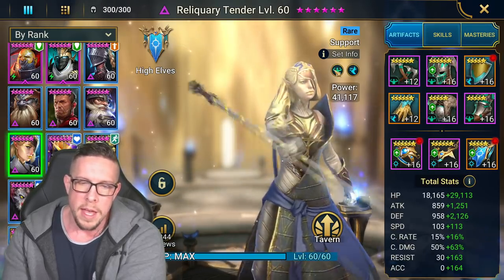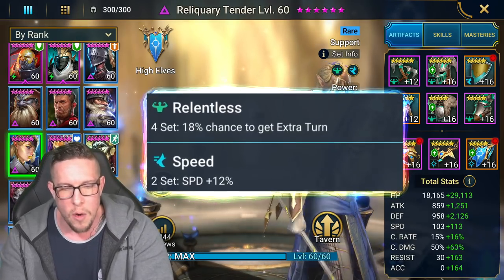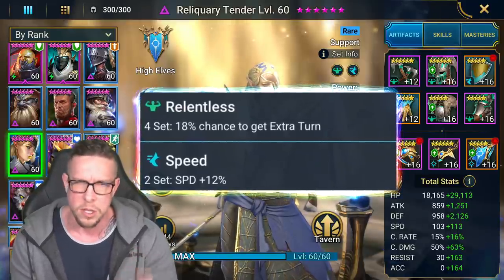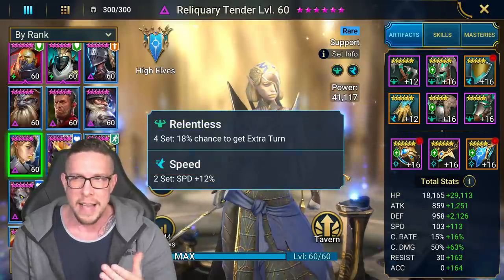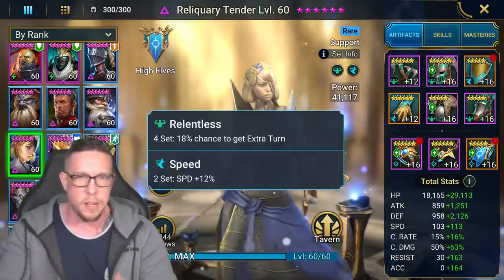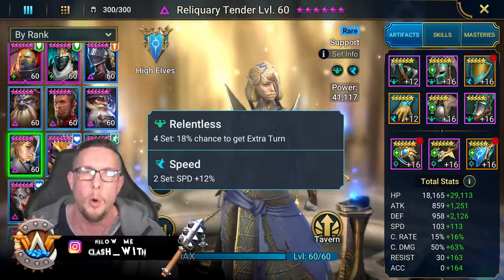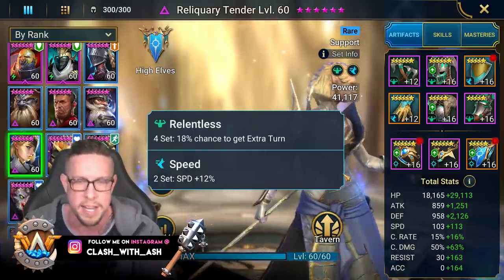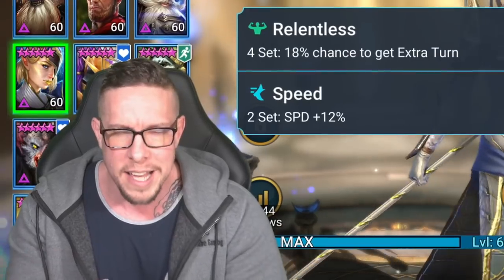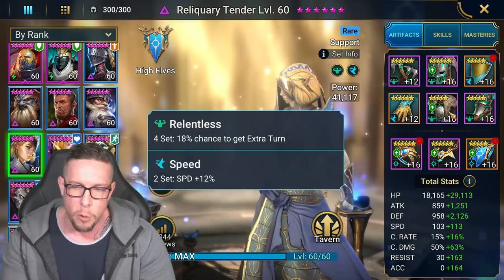For artifacts, I put my Apothecary and Reliquary Tender in Relentless gear, which you can get from winning events. I would advise trying to get Reliquary Tender into Relentless gear — it's made a huge impact for me, even more than Reflex gear. I switched about six months ago and I wish I'd done it sooner. Essentially, an 18% chance to grant an extra turn helps cycle all her abilities, refreshes the cooldown on the revive, and most importantly refreshes the cooldown on that incredible A2 — landing more Continuous Heals and stripping away debuffs more frequently.